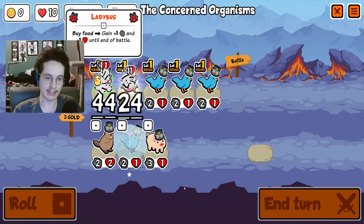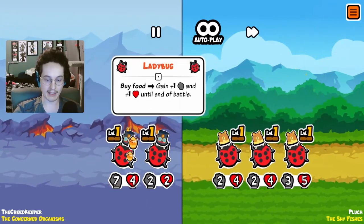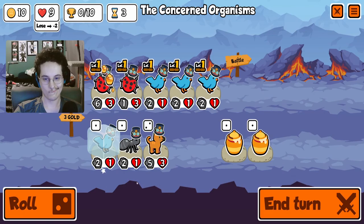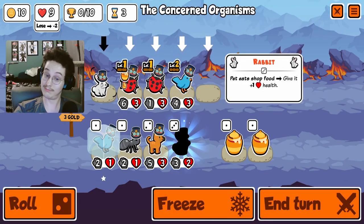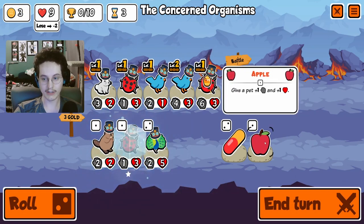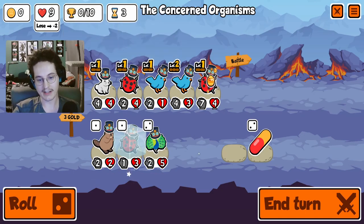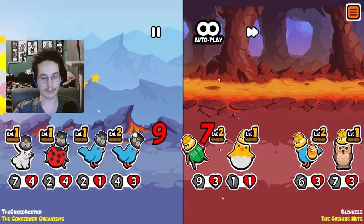Go ahead and take a bee — I don't take bees often, especially because with a bird build we often move our back unit to the front. It's a good team. The shop we were hoping for — we're moving a ladybug to the front, getting another bird in here. We'll roll. Got another ladybug for next turn. Go ahead and take an apple — we can have a unit that self-buffs, getting buffs from other things but also self-buffing its own HP.